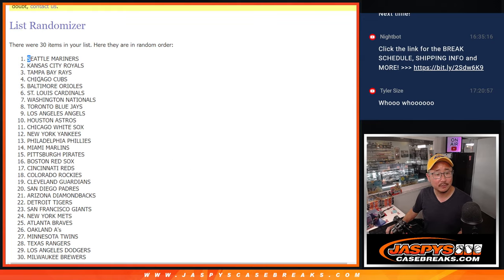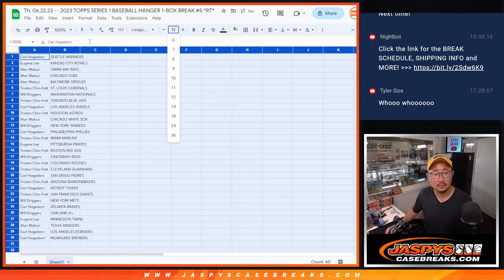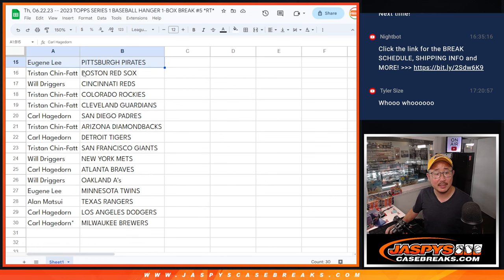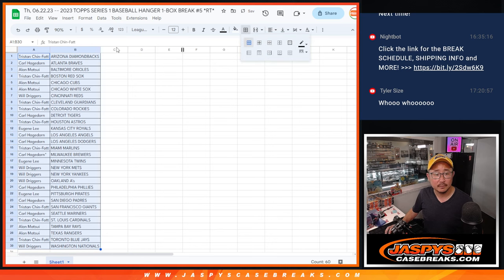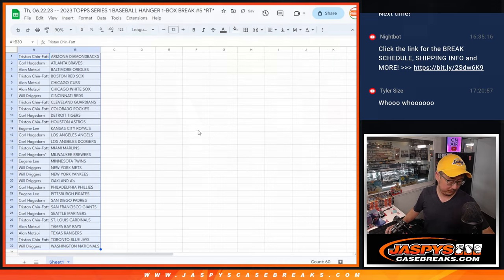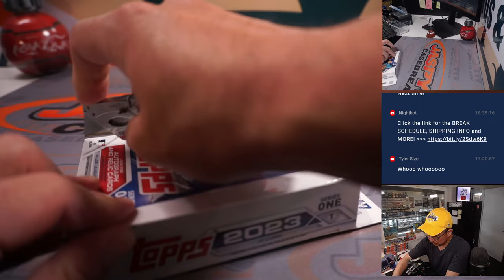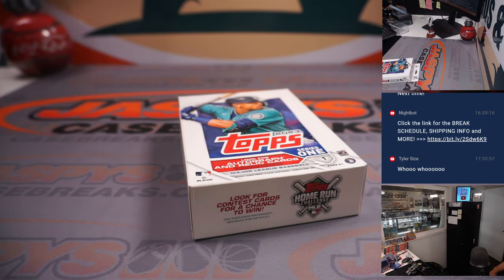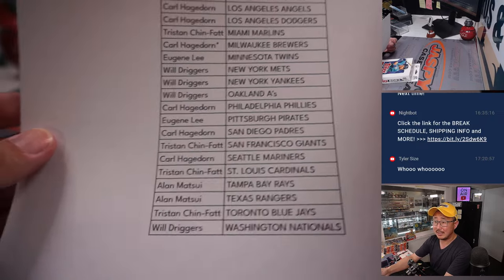Tyler, what's going on? Here's the first half of the list right here, second half right here. Now let's print and rip. Alright, there's the final printout right here, hot off the presses. Thanks everyone for getting in.